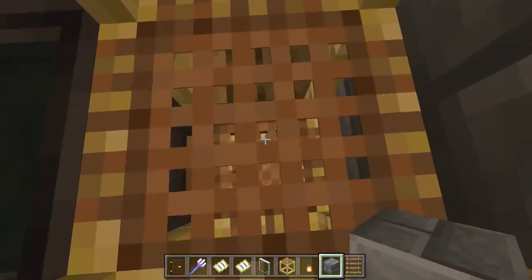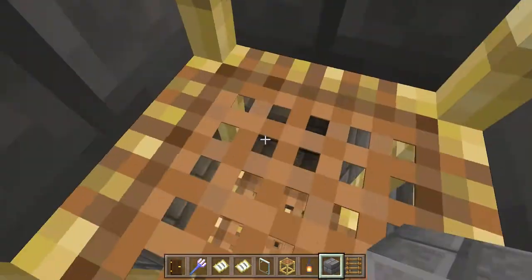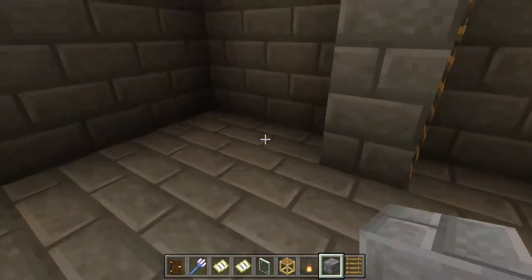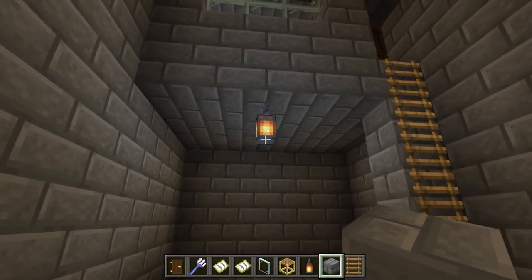Basically when the other person was designing the whole interior I was just messing around to be honest. But yeah, this is the secret room — we're gonna make brewing stands and maybe even an enchanting area. I hope you guys like this video. I'm gonna stream later, see you guys later!